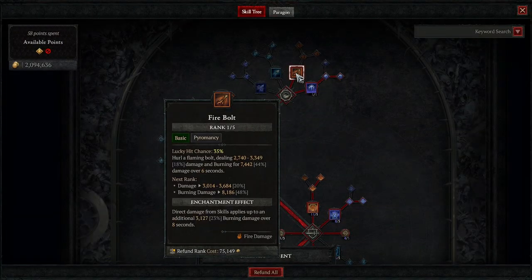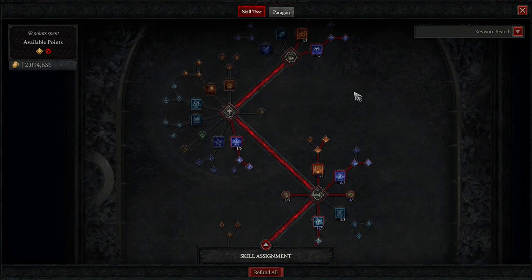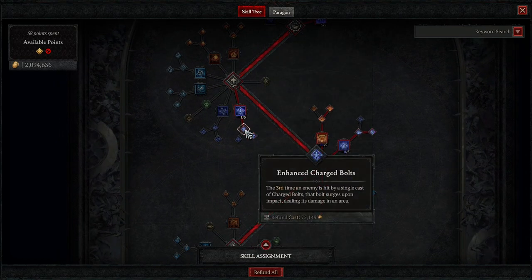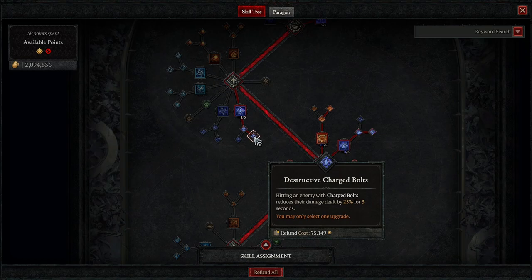Going over the skills: we're running 1 point into Firebolt just so we can get that ever-so-important passive. Devouring Blaze did get a nerf, but it is the only way to really increase our damage a lot and also take a lot of damage mitigation once we go over the Paragon board. We have 5 points in Arc Lash, 1 into Enhanced Arc Lash, 1 into Glinting Arc Lash. You'll want 1 point into Charged Bolts, into Enhanced Charged Bolts, and 1 point into Destructive Charged Bolts — just make sure whoever you're focusing has their damage reduced by 25%, which is going to tank you up.